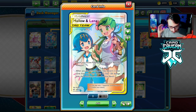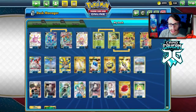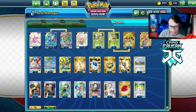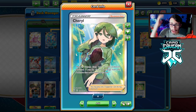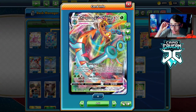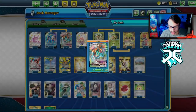I'm playing a lot of switching cards to support Delmise. Mallow and Lana can heal Delmise — having healing on a 330 HP Stage 1 is really good. Mallow and Lana combined with Egg Route is also great. I'm playing two Mallow and Lanas alongside some Tag Calls, two Bird Keeper for switching, two Marnie, three Research, and Boss. I'm also trying out a Cheryl — you can Cheryl the Delmise, fully heal it, then attach energy and use Rillaboom to put two more energy back on.